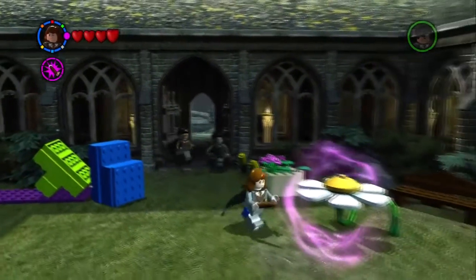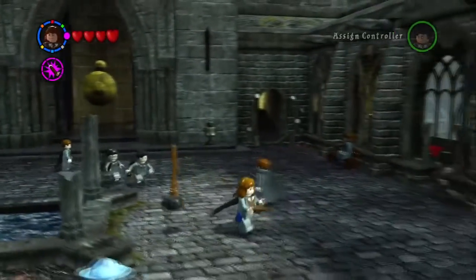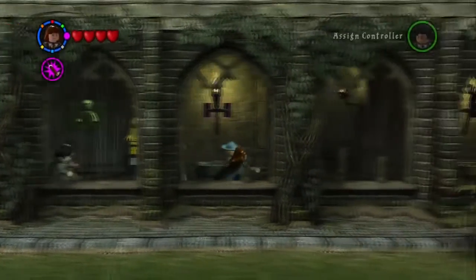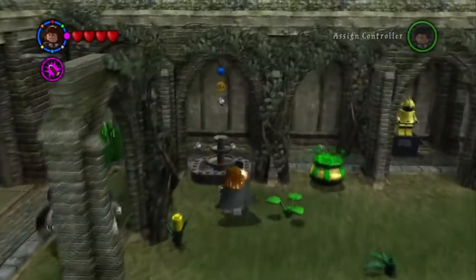Welcome back to Lego Harry Potter Years 1-4, 1-0 walkthrough on the PlayStation 3. This is part 71, and in this part we are of course continuing exploring the outside of Hogwarts. We are going to go out to the grounds, and we're also going to be doing the Quidditch pitch area — the area outside of the Quidditch stadium. So we'll be doing that right now.